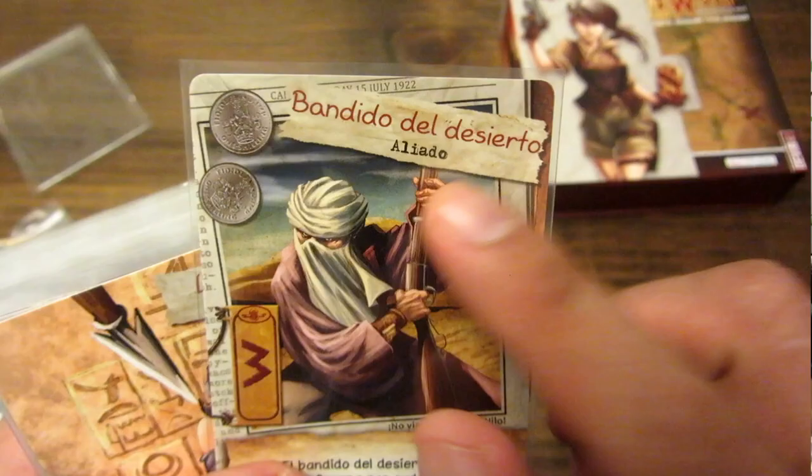Vas jugando las cartas, pagando su coste y haciendo las acciones. La competencia va a partir de la comparación de la fortaleza de los aliados y animales que tengas y que te están apoyando dentro de la tumba. El jugador que tenga mayor fortaleza se lleva el tesoro que está dentro de la tumba, representado por estas cartas. El que tenga las cuatro cartas será el ganador.